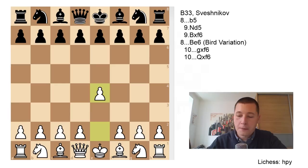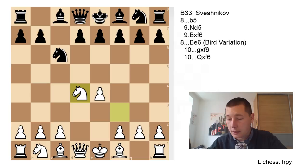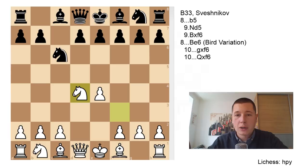Let's get into the opening. So after E4, C5 — the Sicilian defense — Nf3, Nc6, D4, Cxd4, Nxd4. If you are interested in the Kalashnikov or the Loventhal variations, you should check out the video I put in the description below. If Black would play E5 here immediately, that would be the Kalashnikov or the Loventhal. But today we are going to focus on the Sveshnikov. Here Black doesn't dislodge the Knight from D4 immediately — he plays Nf6, putting pressure on the E pawn.